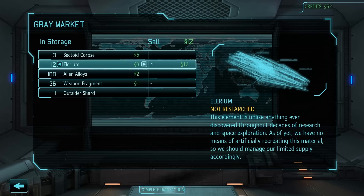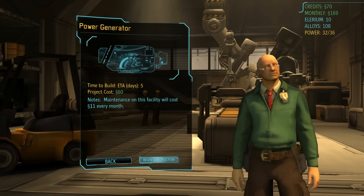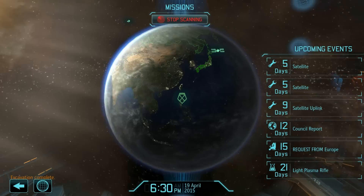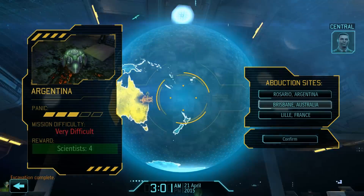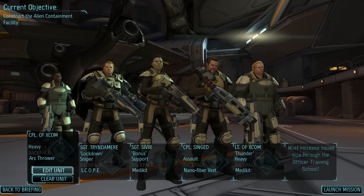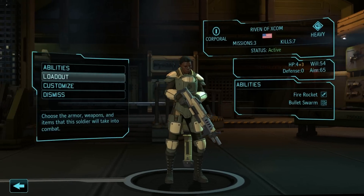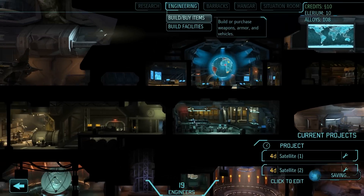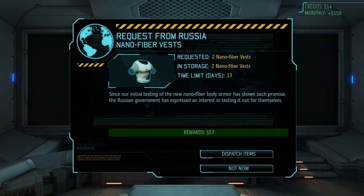I'm going to sell some Elerium off so I can build a generator. Back to the globe — I still feel like I've forgotten something. The generator finishes. Our new missions are up. I kind of sold the alien jail and a bunch of stuff like Elerium, so I'm a bit short on cash. My engineer numbers are pretty good and science is going pretty decently, so we're going to be going for the money. We get rid of the Arc Thrower because we don't have the alien jail anymore. And now I remember — the Russians wanted those two vests. So I'm going to sell off some alien alloys, build the two vests, and get 50 bucks.